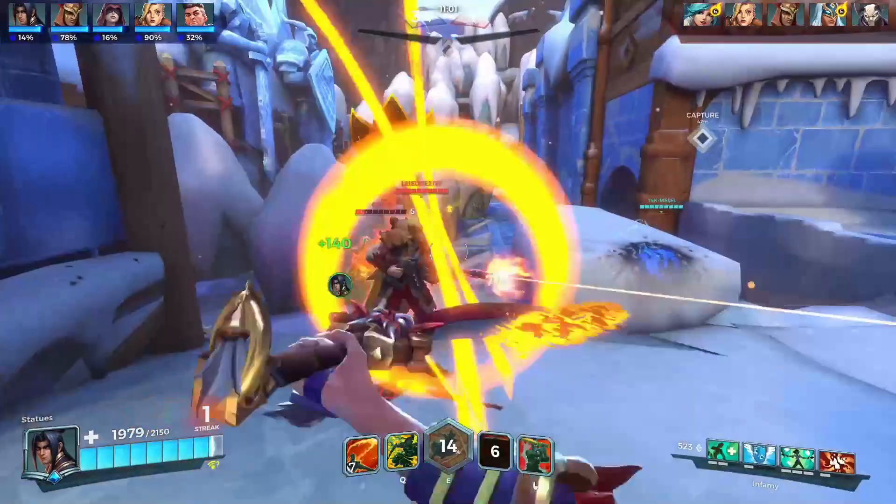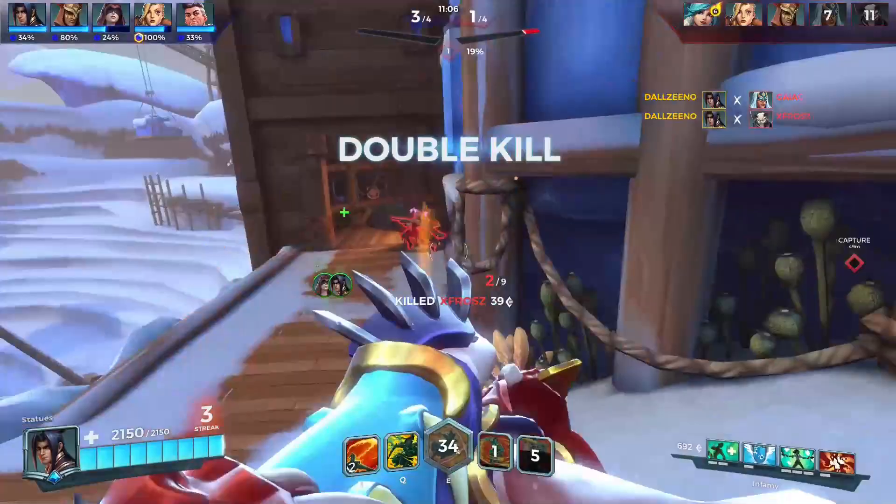Harder to kill and run efficiently with Moji, but you can use the magic barrier as defense while retreating. Meanwhile, Maeve and Zhin have 2 similar skill types: a movement type that helps you chase down enemies or run away, and a dash attack type where you can quickly dash and deal damage to the enemy. Alternatively, you can use the dash attack skill to run away as well.